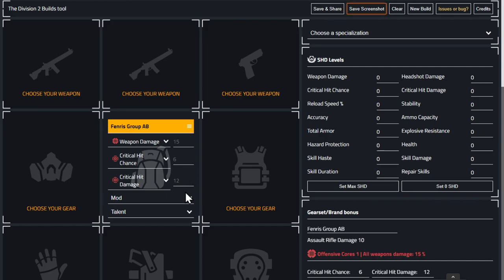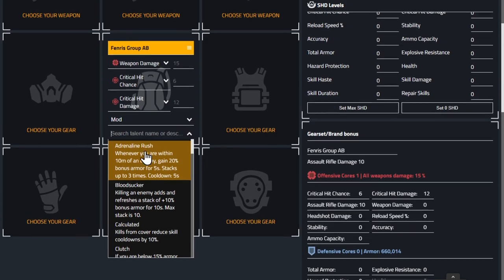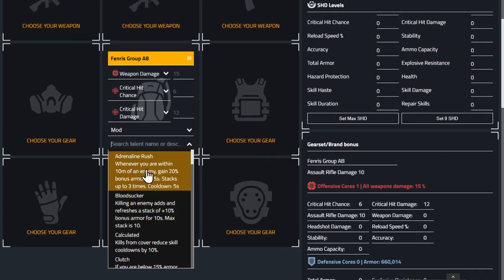The minor attributes are crit hit chance and crit hit damage. These numbers — 15, 6, and 12 — are the max you can get, so as long as you've got something fairly high don't worry, you can optimise later. The important talent is Adrenaline Rush: whenever you're within 10 meters of an enemy you gain 20 percent bonus armor for 5 seconds, stacking up to three times.